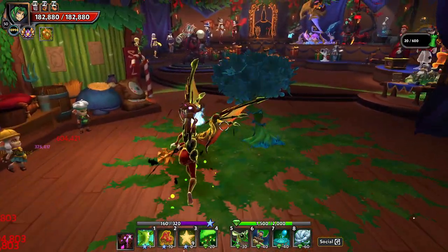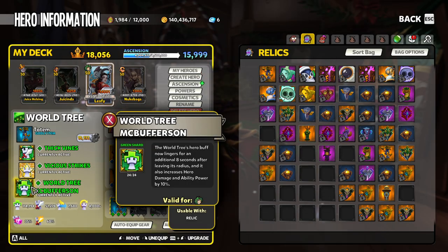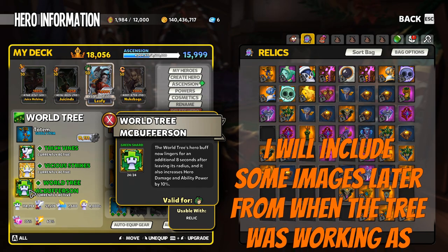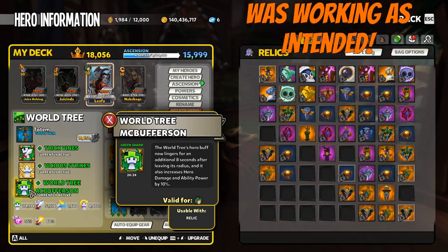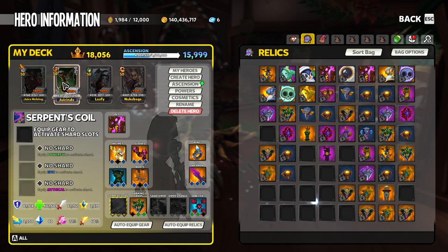You want to get some range on your World Tree and make that aura nice and large — anytime you're standing in it you're going to be getting that heal and the boosts. In addition to just having the tree down, you've also got the World Tree McBufferson shard: the World Tree's hero buff now lingers for an additional 8 seconds and also increases hero damage and ability power by 10 percent. These things are currently a little buggy, but for the majority of the time in Dungeon Defenders 2 they have been working properly and will be again, so a World Tree is something you always want in your build wherever you're fighting the boss.